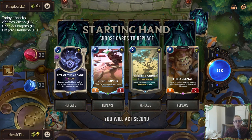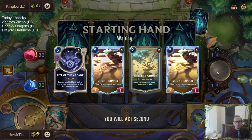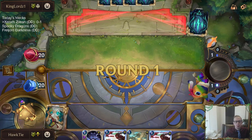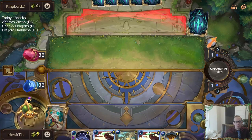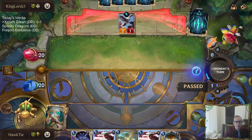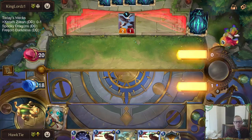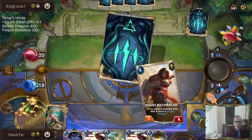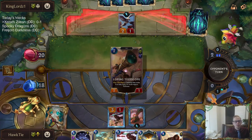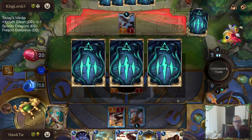Now we're playing against Lulu Poppy. We'll get that Preservarium right back. Rite of the Arcane — important removal spell for both Lulu and Poppy. It's rough never having Zilean. Zilean is the best card to see in the opener, for sure.